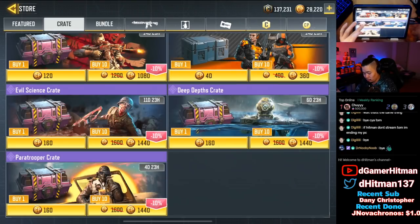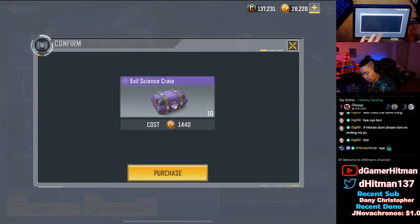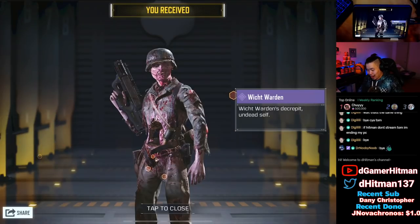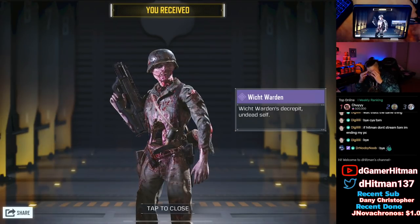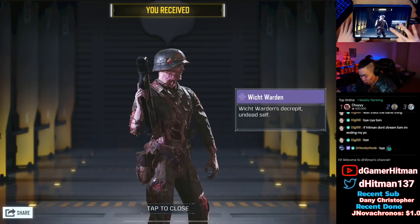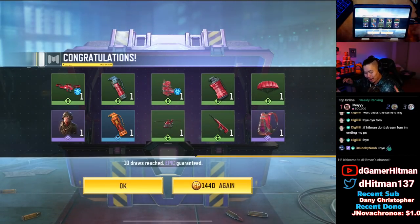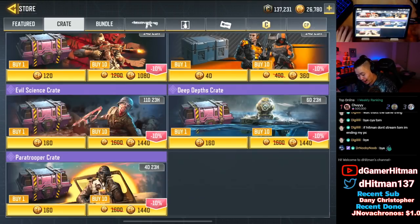We actually haven't done the zombie one - for some reason I thought we already tried to pull for that. Can we get another one? That's gonna be insane. Oh my god, I am insanely lucky - getting two skins out of two 10-pulls! Witch Warden as well as the other one! And we got a flashbang - I don't really care what else we get. We got another purple! Holy smokes, I am literally insane luck right now.